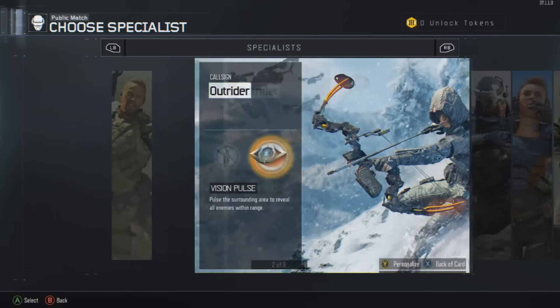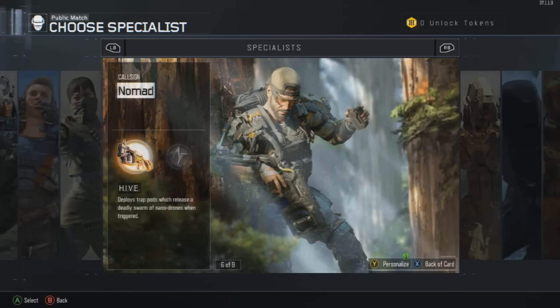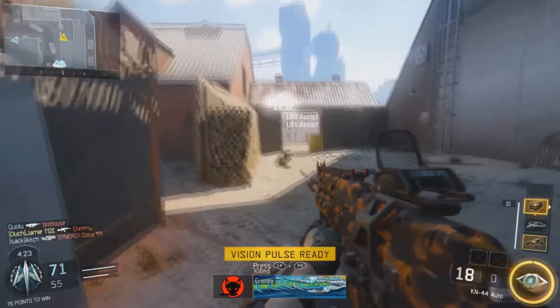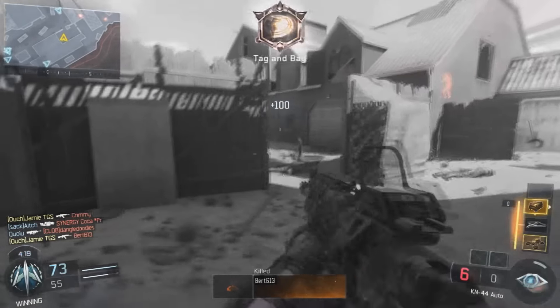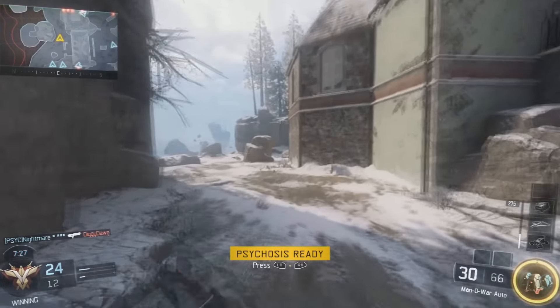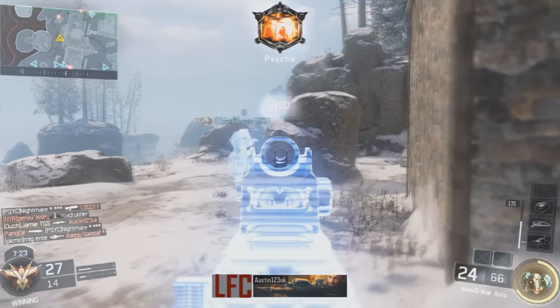With nine specialists to pick from pre-match, the variety brought to each game is seemingly endless. Each specialist offers two of their own unique abilities. From a vision pulse allowing you to see temporarily through a wall, to the rather aptly named psychosis which creates decoys of your character — this game has you covered.